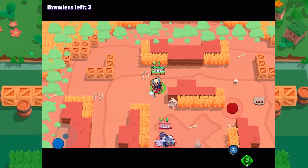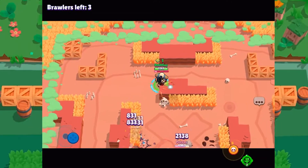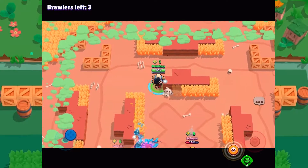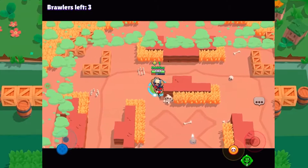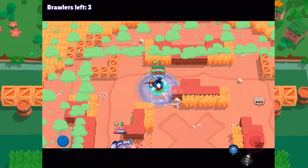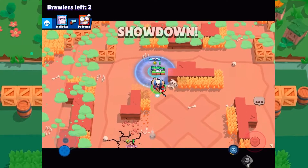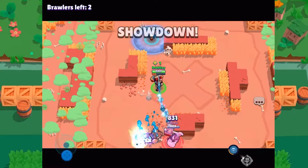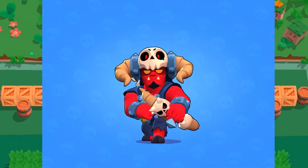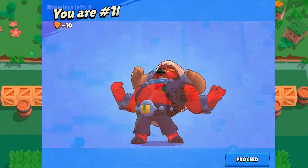In terms of catching opponents, the middle of the map here on this particular map in general is a good place for Bow because he can see what's going on and make sure that he has enough distance from brawlers that might cause him problems, such as Edgar, for example, or Frank right there. And I was able to pick up that win by being able to get a little bit of distance on Frank at lower health.